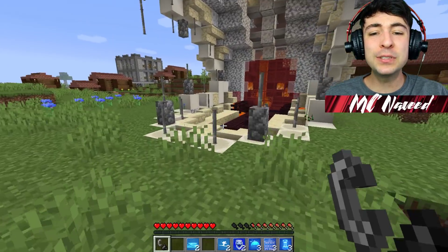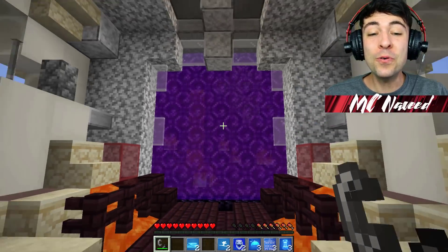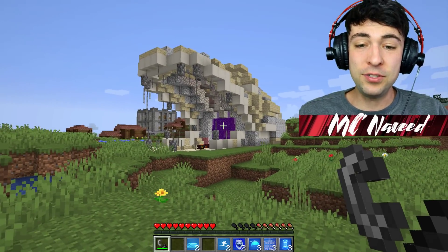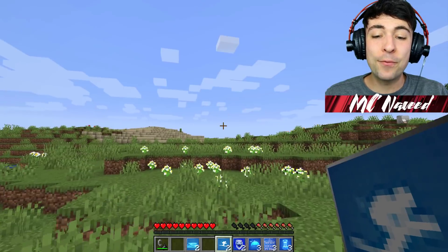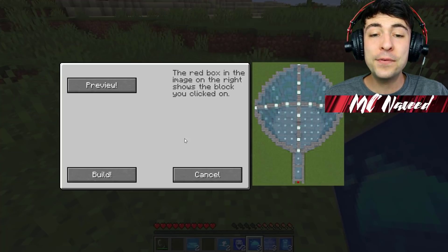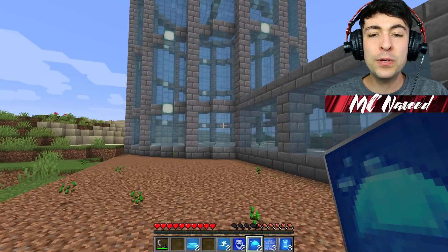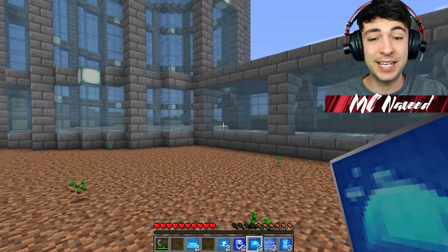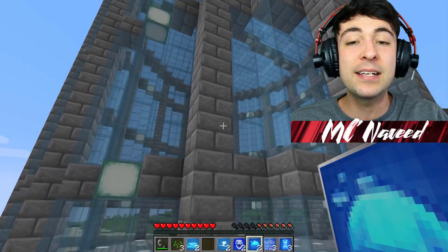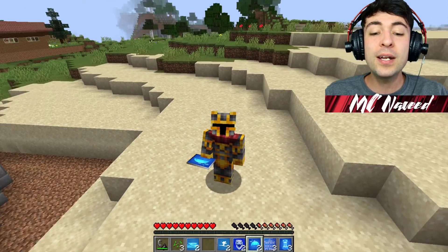I'm looking forward to seeing what it looks like once the portal has been activated. Here we go — that is so awesome! Let's go back and find out what it looks like — that is so cool. Let's go ahead and spawn the next one, which is the aqua base. I'm guessing it would work perfectly inside water. My only question is how do we get inside? It seems like it's just added some sort of base to keep all the water out, which I'm not really sure how I'd use right now.